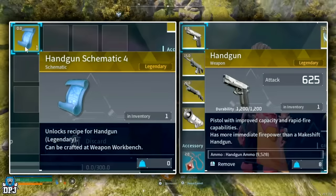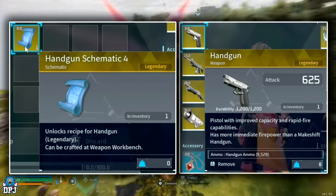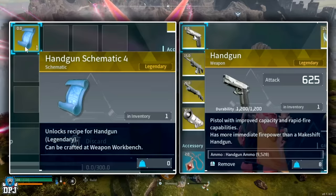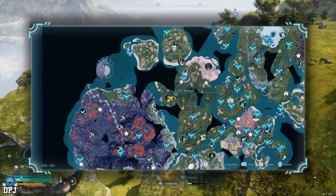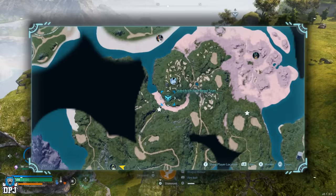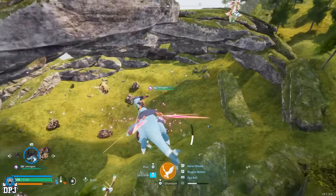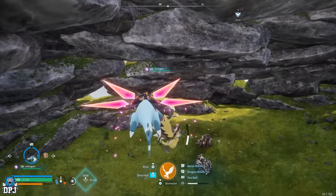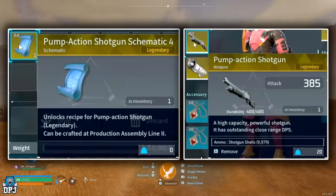Next up, we have Beakon — actually one of my favourite pals in the game. This pal drops the legendary handgun schematic. The alpha boss version of Beakon can be seen right here on the map. It's only level 29, so again pretty easy to farm. Beakon being an electric type is weak to ground type pals, so do what you gotta do and get this thing.